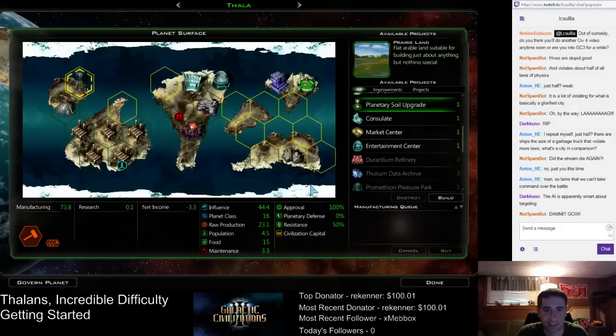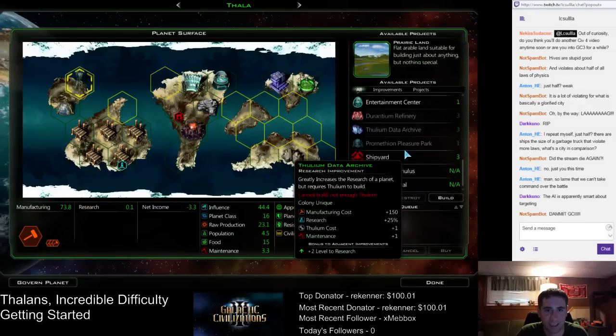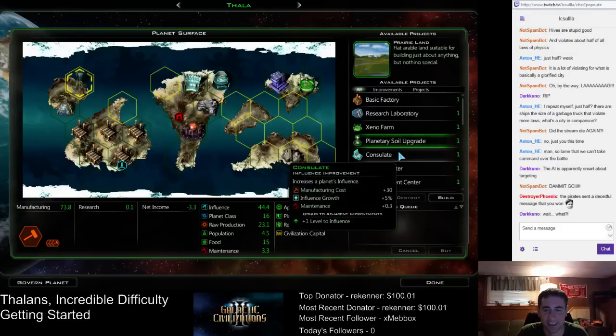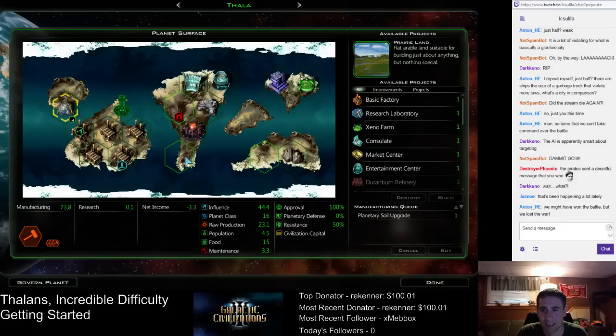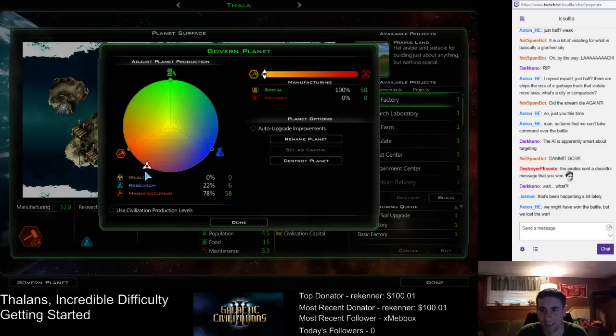Morale looks pretty good. I guess we should just finish filling it out with factories right now. Do the terraforming, and then fill this out with factories. This planet will have pretty disgusting production.